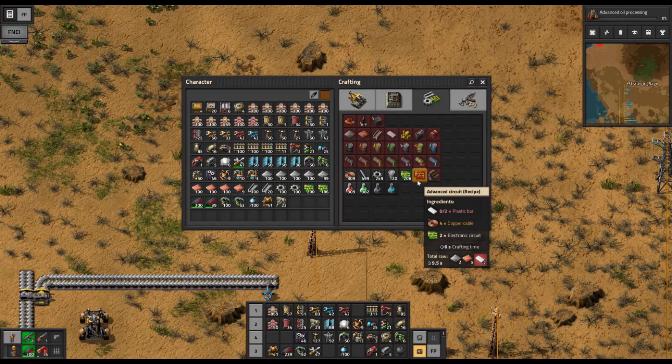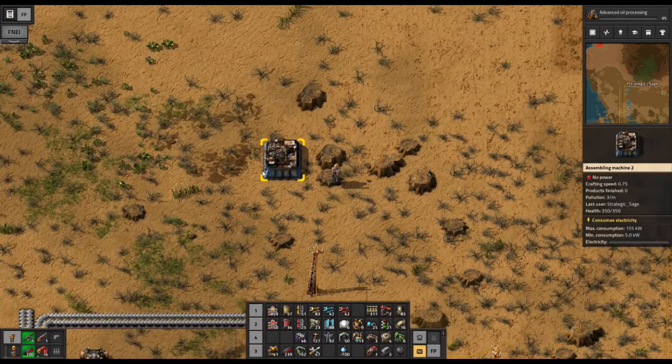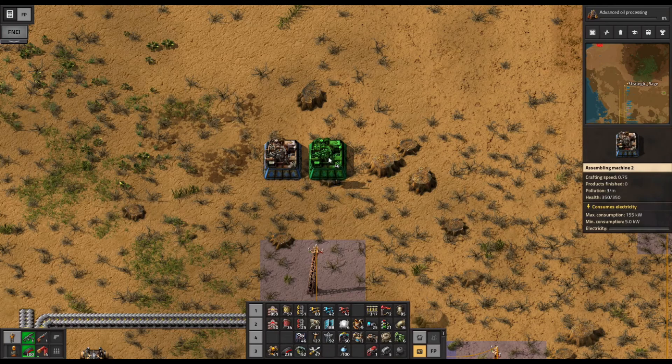Two plastic bars, two electronic circuits, four copper cable, and six seconds crafting time is a key point. So we can just import the plastic and electronic circuits — we're going to start scaling up our production of those with all of this. The copper cables: one assembler can produce four of those per second, so a six-to-one ratio. What I'm going to do, which is a very common approach and not reinventing the wheel, is just place everything in a line.